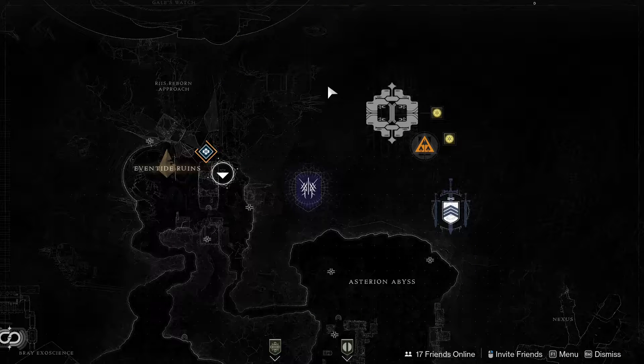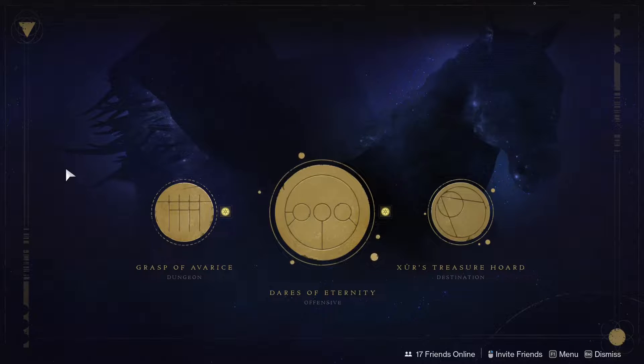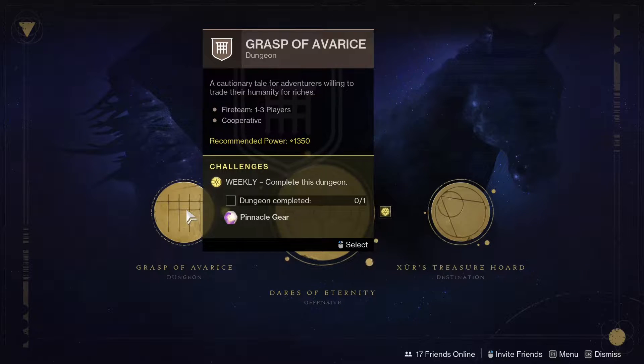Our Pinnacle Raid this week takes us to Europa and Outer Space with the Deep Stone Crypt. Our Pinnacle Dungeon this week is the Grasp of Avarice. There are a lot of good weapons in this dungeon, so now would be a great time to farm for them.